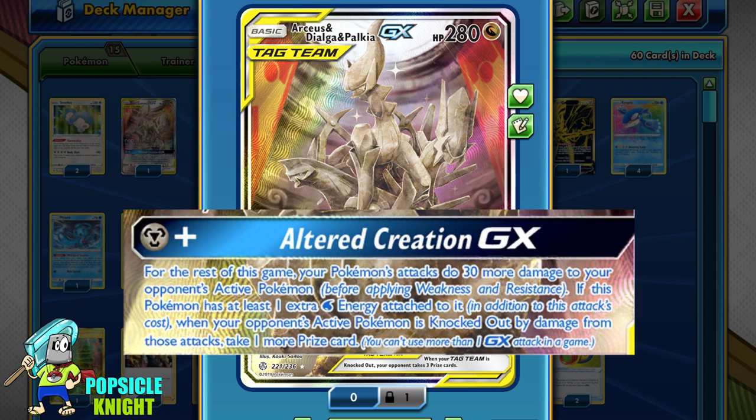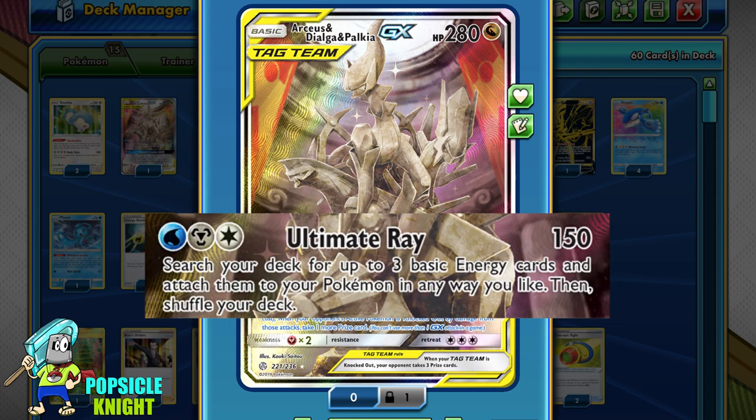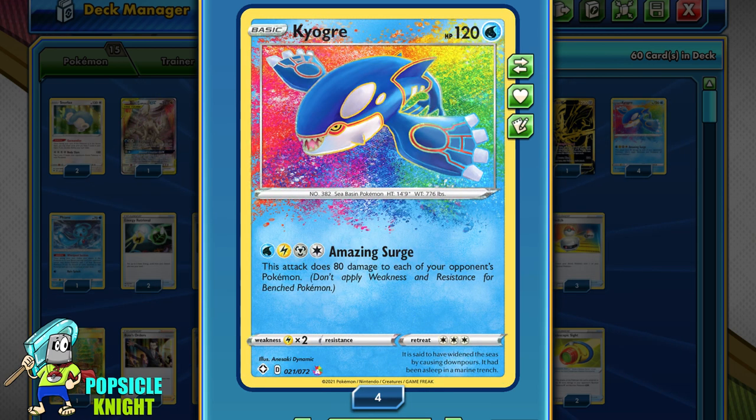With Altered Creation, Kyogre's attack increases to 110 damage to the active Pokemon. However, keep in mind this will not add to bench damage, and you cannot take an extra prize card for knocking out benched Pokemon — it only counts toward your opponent's active. ADP's Ultimate Ray attack costs one Water, one Metal, and one Colorless for 150 base damage — with Altered Creation, that increases to 180. It also lets you find three basic energy from your deck and attach them to your Pokemon in any way you like, making it a great engine to energize Kyogre.